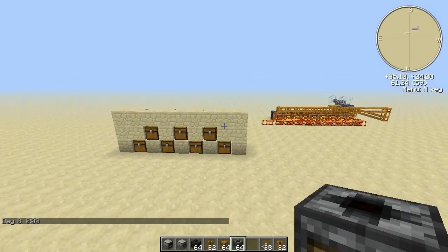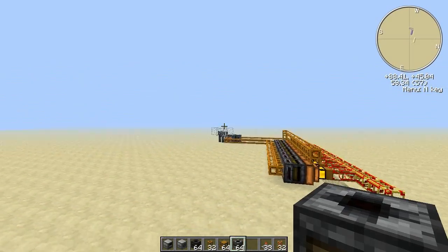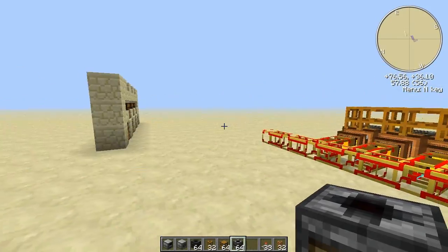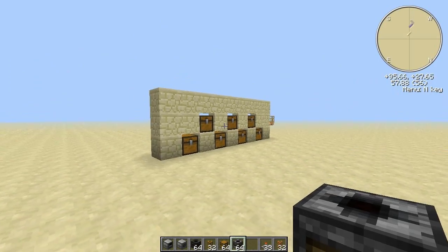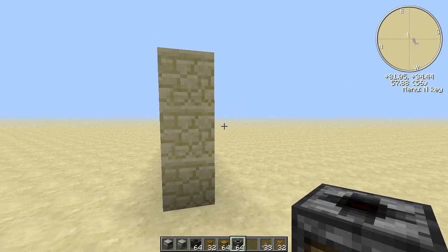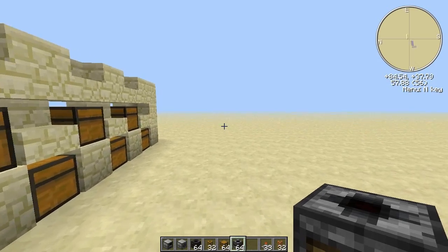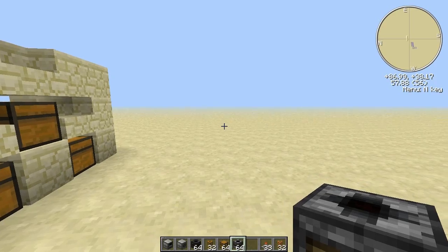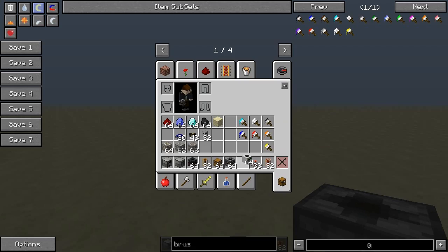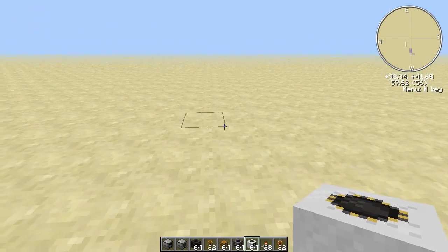Hey guys, welcome back to another Feed the Beast video. This time we are going to use the same machine that I built to power a quarry and use our storage room here to sort out the stuff that the quarry brings up — the valuables and some of the ores. I'm not going to do all of them, but this is just to give you an idea how to do it. So let's get started. First, let's place our quarry somewhere, maybe here.